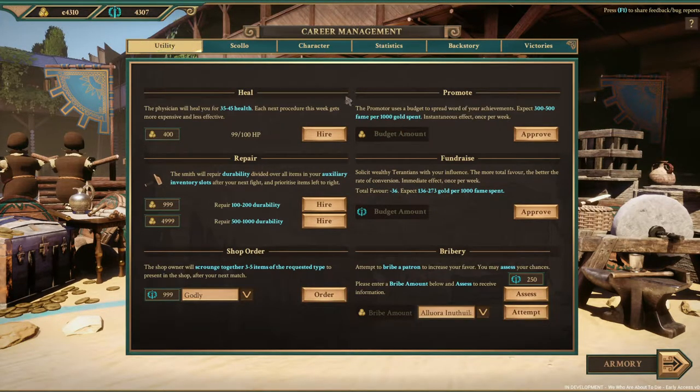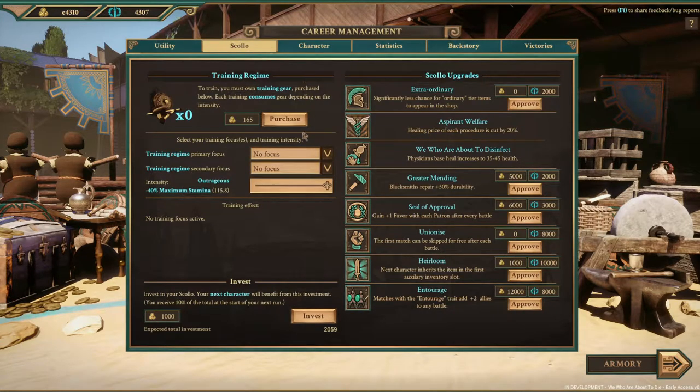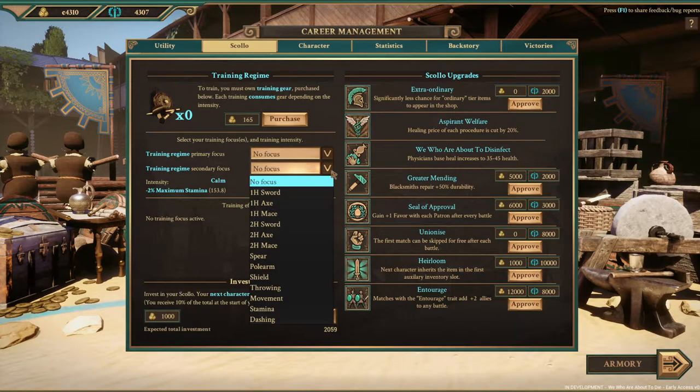Alternatively, you can fundraise gold for fame. Within Scolo itself you can set your character to train, though I've never really used this. You purchase the tools, choose a normal amount of stamina so you don't burn it all before a round, and you can focus your training on specific things.